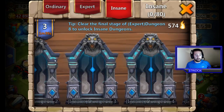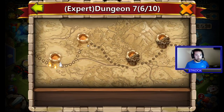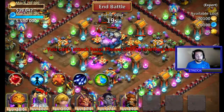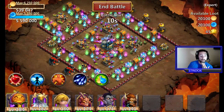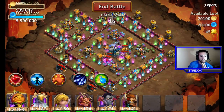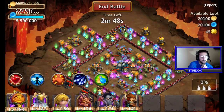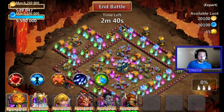I want to get to insane dungeons, so I'm going to move on through expert. I'm not trying to three-star everything. There are magic towers all over the place — they're gonna stun me. No matter where I throw my heroes they're gonna get stunned. I'm thinking about dropping my heroes here, maybe here. I can throw a Snowstorm to freeze everything. I want Pumpkin Duke to take the aggro too — so many possibilities.